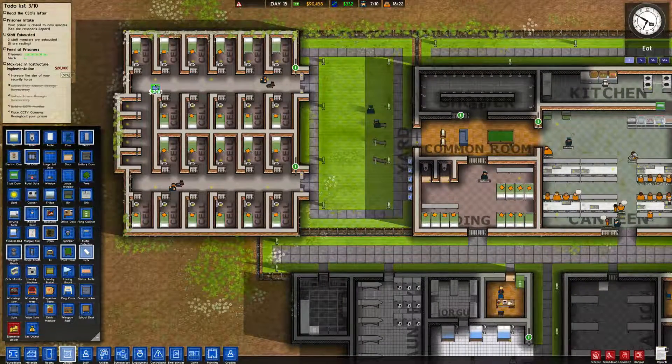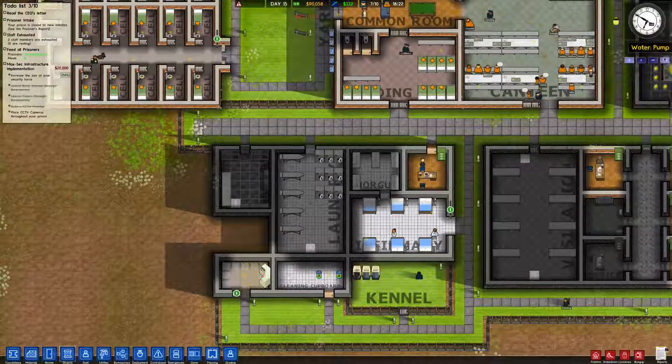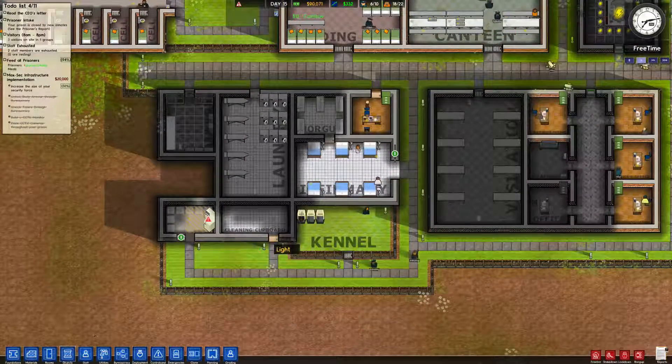Let's go ahead and place the last two down these hallways. When the dogs need to take a breather, we will always have eyes. The dogs will be there just to help sniff out stuff. We still have 90 grand in cash.